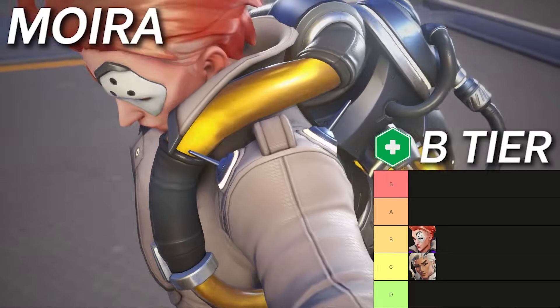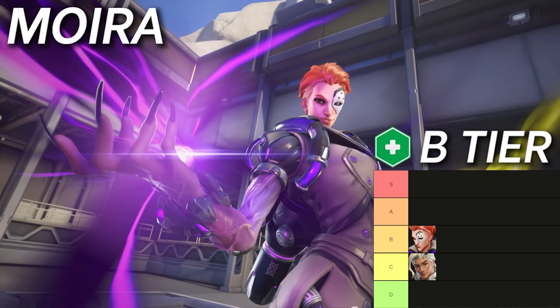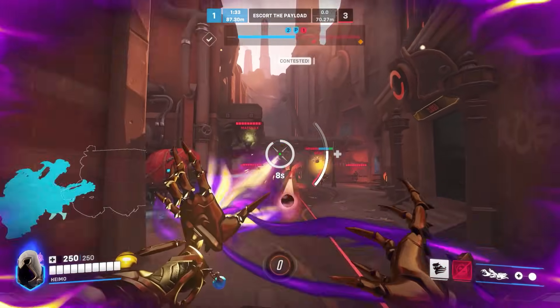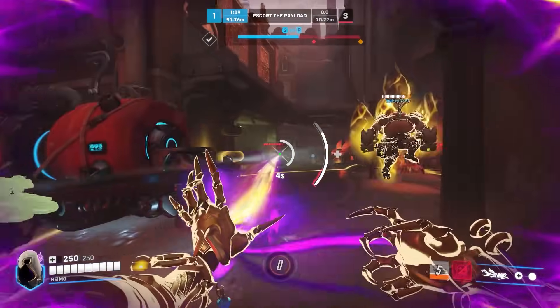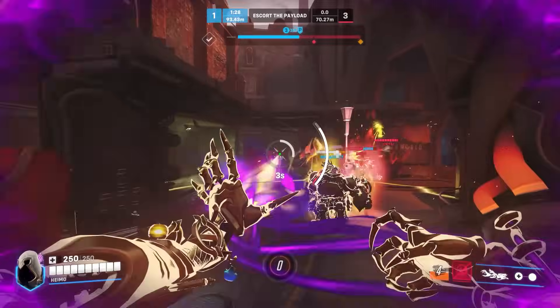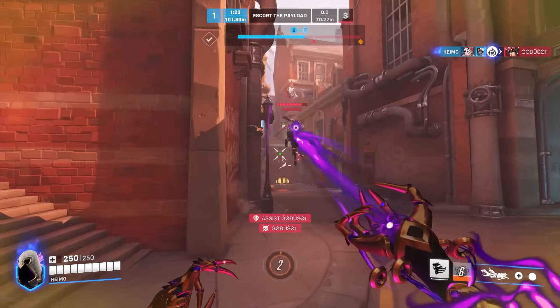One step up to B tier, first we have Moira. She's a lot better, despite being the second worst support. Recently she's had a pretty big switch up — she's gotten more squishy with 25 less max health, but also deals more damage to compensate, both for her secondary fire grasp and now her Coalescence damage too. Support ultimates are strong, and Moira's is no exception. The piercing damage and healing can break even the most defensive teams, and now that damage has been bumped up to 85 per second — it used to be 70, so it's a decent upgrade.